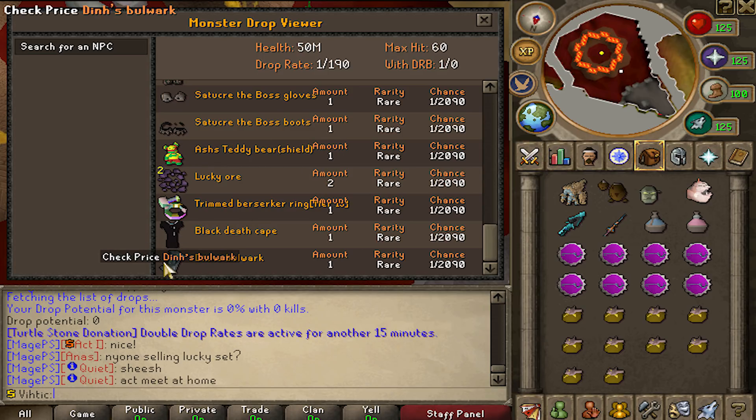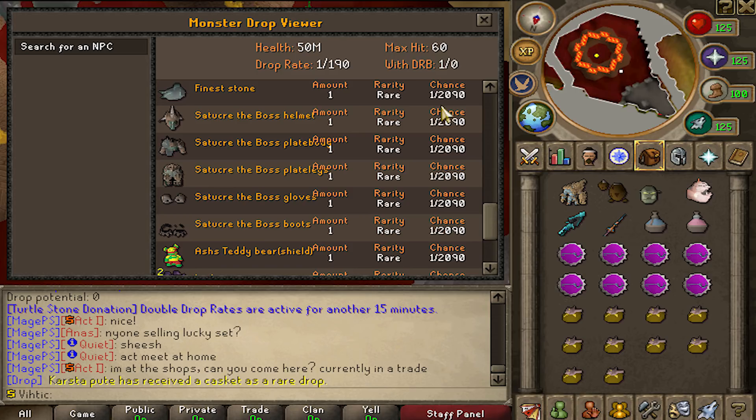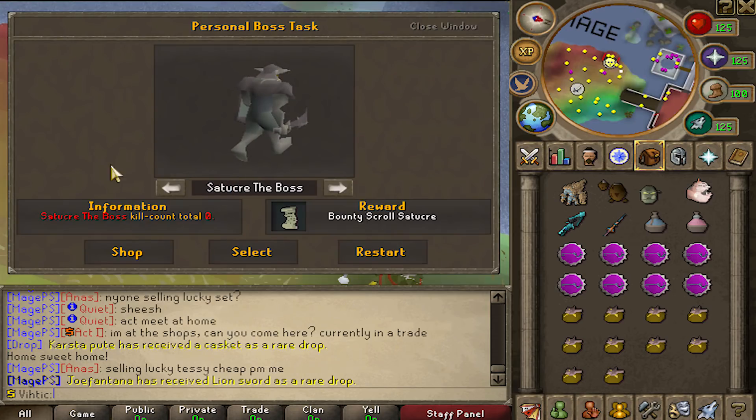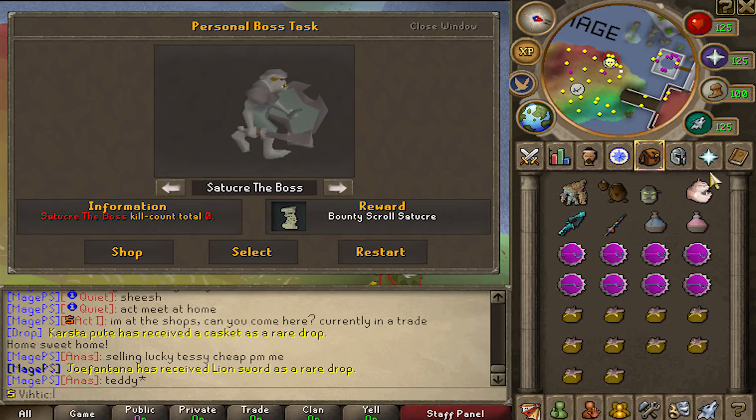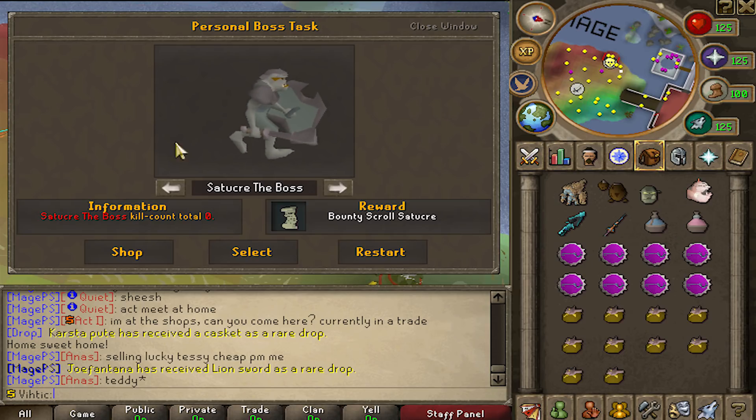Oh my god, the Bulwark is that rare? We gambled it away guys. As you can see this stuff is pretty rare, and you're going to have to get really lucky. But with the new boss task system — kill him 500 times, get the bounty scroll, and you get a free rare. This is even more useful because some of these bosses are requirements for other ones. So you might have to kill Satu Kray 500 times anyways to get to the next boss — you might as well be getting a free drop out of it.